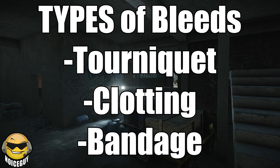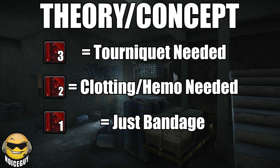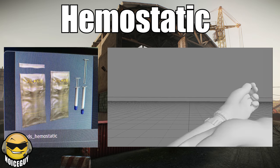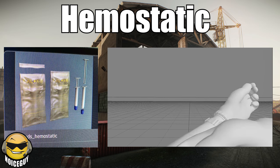Using this information, we can assume BSG plan to add different kinds of bleeds to the game. Right now, all you see is a little blood symbol that tells us to apply a bandage, but that's the literal equivalent of putting a bandaid on a bullet wound. What we will very likely see in the future is some kind of symbol dependent on the type of bleed and wound it is. If it is arterial, then you will need to apply a tourniquet, and if you don't have one, you will bleed out soon and die. If it's a large wound, you will need to clot it somehow and then bandage it. Hemostatic is a drug that coagulates the blood to make it turn into a more slow-moving and gel-like substance. This helps stop bleeds and start the healing process for the wound.